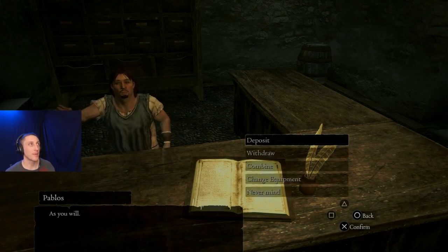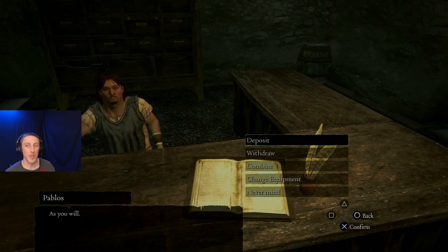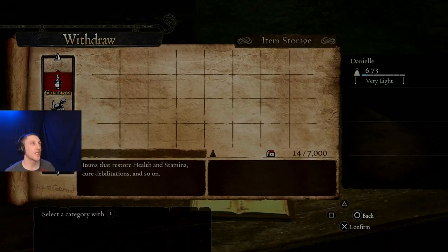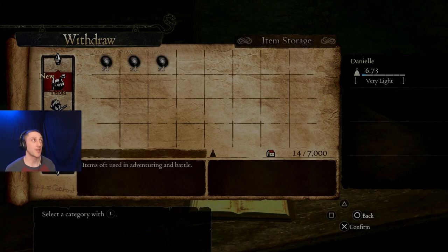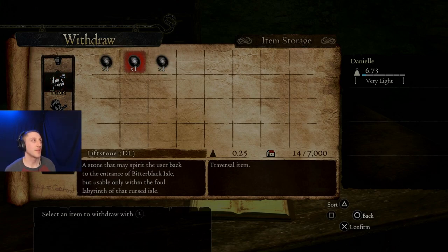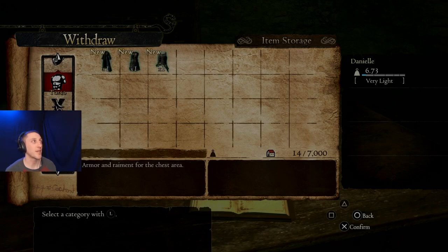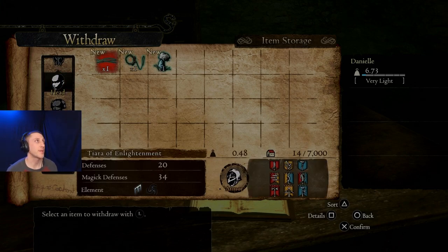We want to manage our stored items. Since we have the Dark Arisen version of the game, it comes with the Bitter Black DLC which has some lift stones - we don't need those. It also has this Fiend-Luring Incense - we don't need that right now. But what we want are these items: armor and some rings. I think it's the Tiara of Enlightenment - the one I like the most. We'll give that to her.